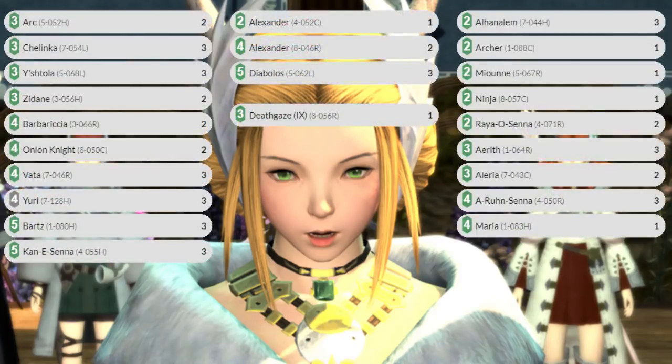I'm going to start with what I think of as last season's Monowind list. You're looking at the Yuri Chalinka package in both of these. This one is not running a lot of Opus 8 cards — it's really only running Onion Knight, Death Gaze, and Alexander.